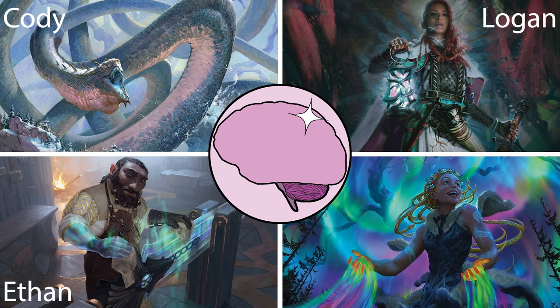Up next is Ethan, who's playing Kole. This is an artifact combo deck that's trying to win by casting zero-drop creatures, equipping them with zero equip cost equipment, and then infinitely sacrificing them with Kole out. And then we have Justin playing Essica — this five-color deck has a lot of legendary creatures and gods in it. He's planning to grind out a lot of value and win with a few different combos.